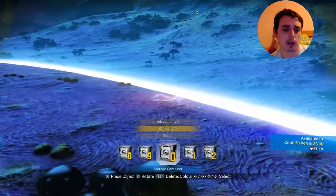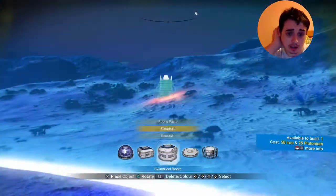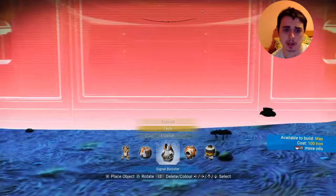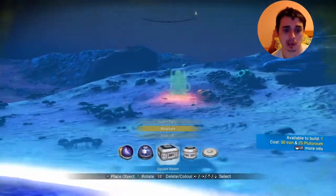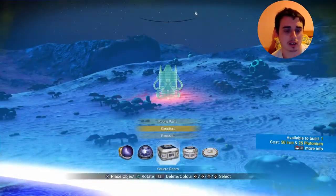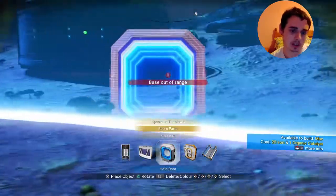I've also found that if you build something outside your boundaries and then go and claim another base, if you come back, everything inside the base boundaries has disappeared — but those buildings are still there, which is really cool. So you can actually have more buildings on a planet than is meant to be. You can have your base and then have other buildings at another base, as long as they're outside boundaries.